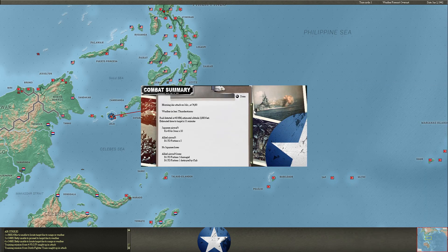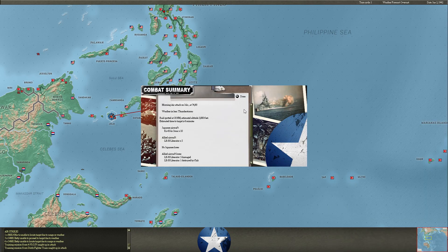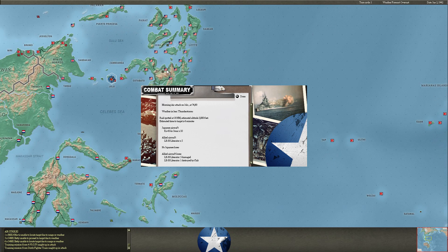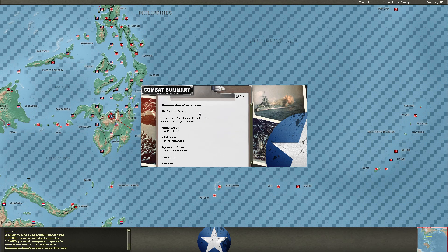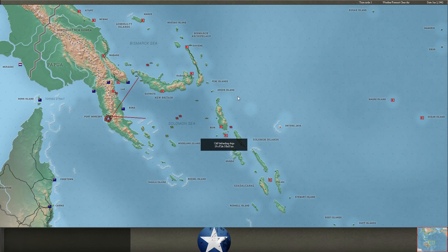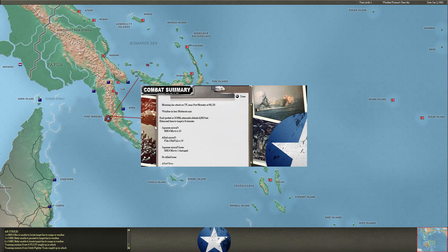These B-17s go after Jolo — lucky that they didn't inflict any damage, and he does lose one. Liberators do the same thing. Looks like they're still flying from there. I lose a Betty going after Kagaian. Mavises go after the ships at Port Moresby Harbor, but don't make a connection.